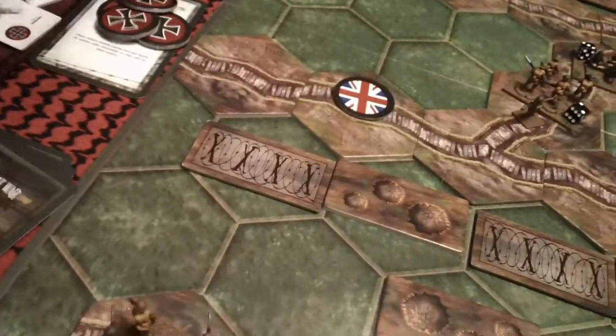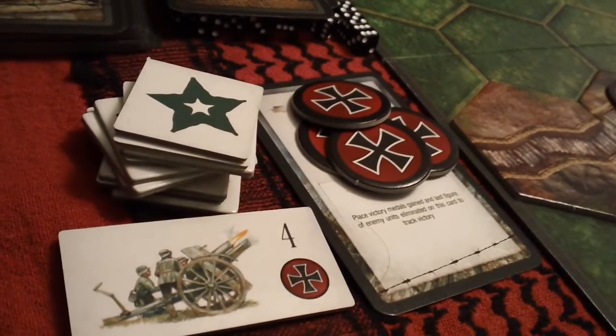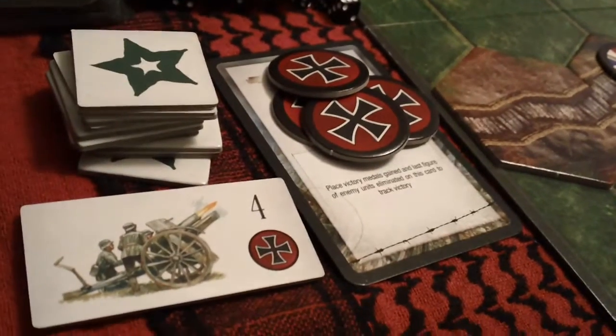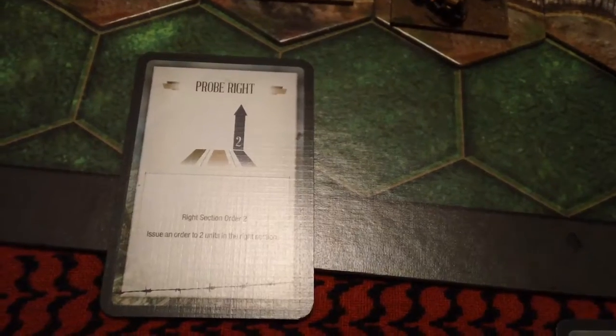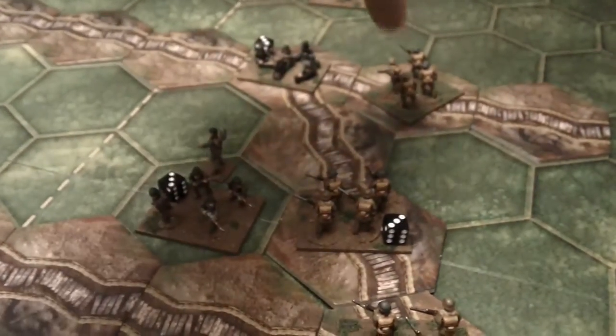Which translates into another victory point for the Germans. Germans are now at four victory points, and they elected to get two more HQ tokens. We'll be playing pro-right and we'll be ordering this unit and that unit.